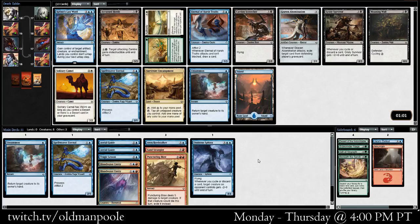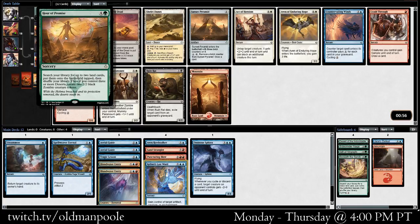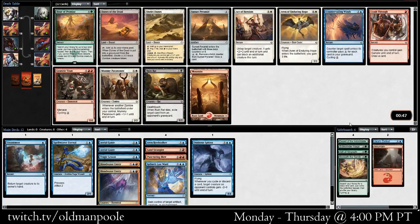Wow. This is an absurdly late Kefnet's Last Word. This card is just one of the best bombs in the set. I'm not going to take anything over that. I saw the Eternal of Harsh Truths, I was like, oh that's cool — I've been wanting to try that, it's great with Aerial Guide. But I have to take the Last Word, I'm pretty sure. I really want to open this card and kind of draft around it because it seems really powerful, but I don't know if we're really that deck right now.